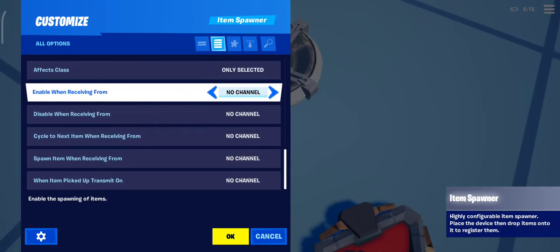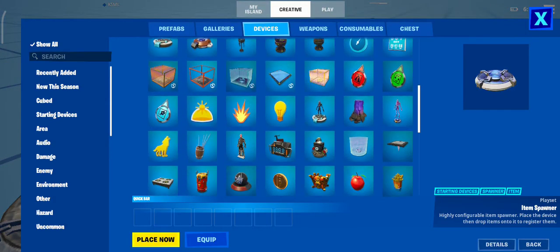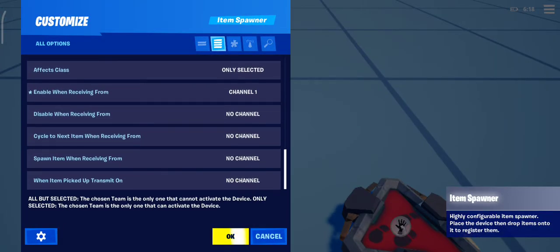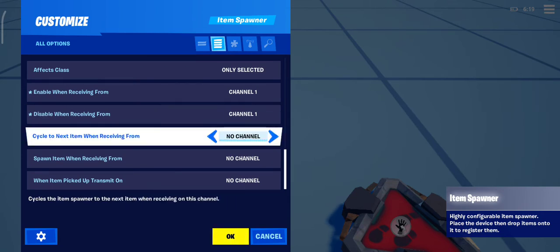You want to enable it all the time — so this is a channel, this is a mechanism. If I put channel one and put a trigger or anything that explodes on that channel, it will spawn this item. Same thing for all channels. Disabled — you want the item spawner to be disabled.